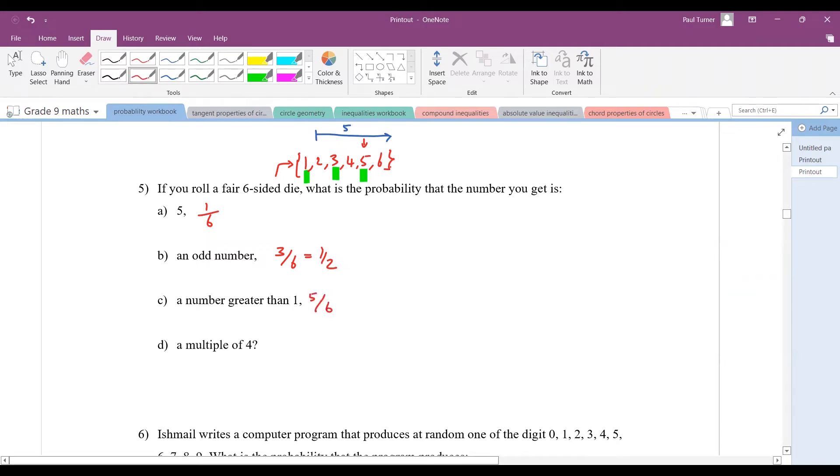So it's highly likely to get a number greater than one. A multiple of four: multiples of four are four, eight, twelve, sixteen, and so on. In your set of numbers one to six, that's only four, so the answer is one out of six.